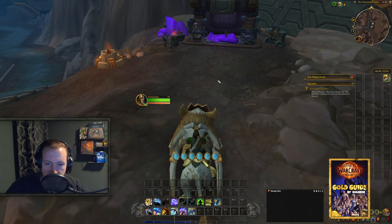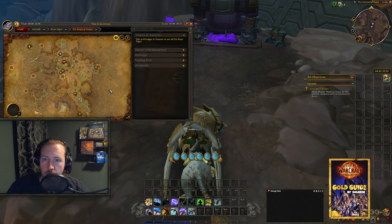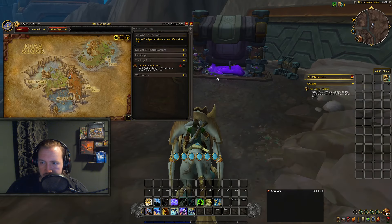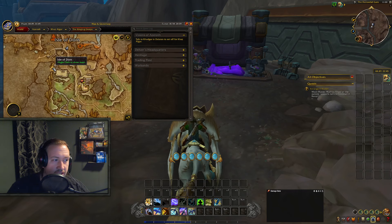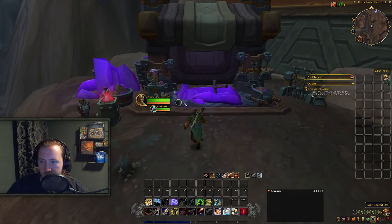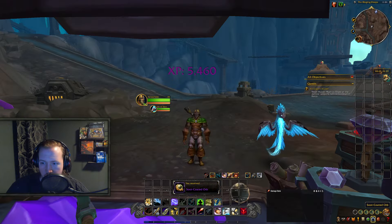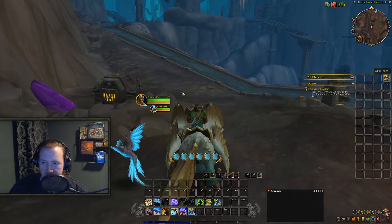As mentioned earlier, there will be 2 in every single zone, which means we are done with the Isle of Thorn and have now moved on to the Ringing Deeps. As you enter the Ringing Deeps from the Isle of Thorn, you'll be entering from this gate right here, and the first treasure is directly North East of that gate. Exactly where I'm standing now, you will have the Suit Coated Orb — you just loot that orb and that's enchanting treasure number 3, or the first one of the Ringing Deeps.